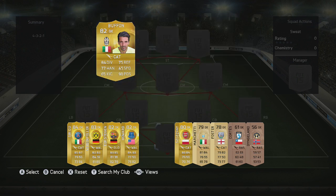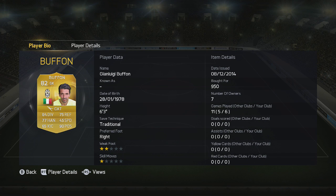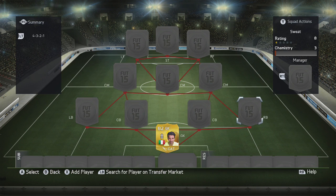Let's start off with the goalkeeper — I've gone for Buffon. He does divide opinions but for me he hasn't let me down. He is slow but I've added the CAP chemistry style to boost that little bit of speed, so it's not that bad. Six foot three as well, fairly tall.